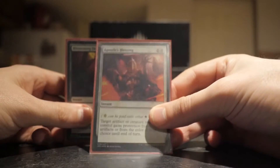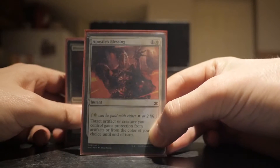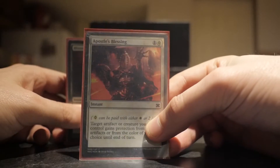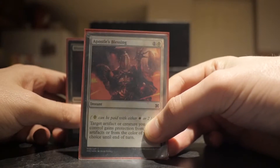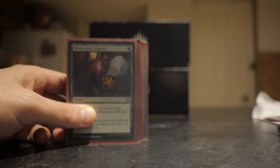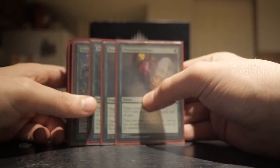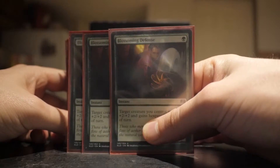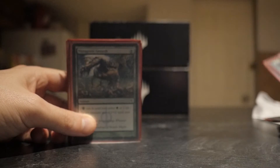I got one Apostle's Blessing to make sure that your creatures are protected. It's got Phyrexian mana - it's technically white, but you're going to use that anyways and you're not really going to care too much about your life. Three Blossoming Defense - they will protect your creature, but they'll also add a little bit of a pump if you need it.